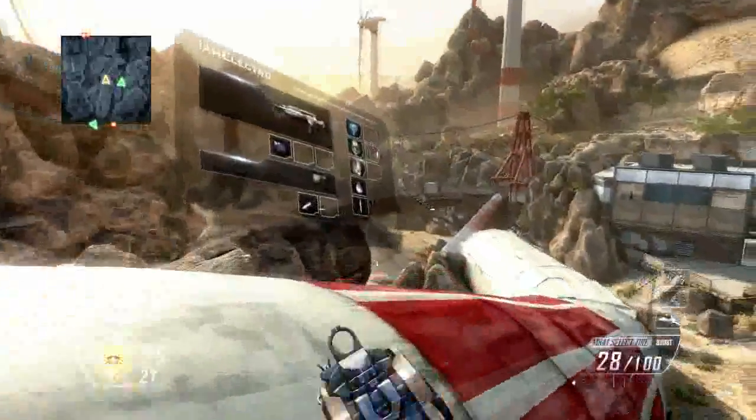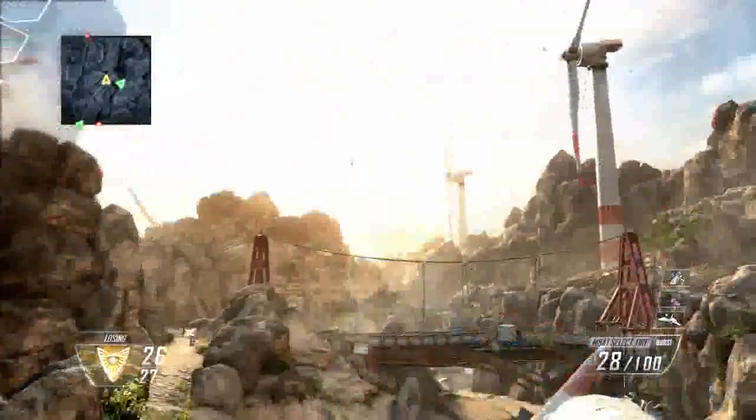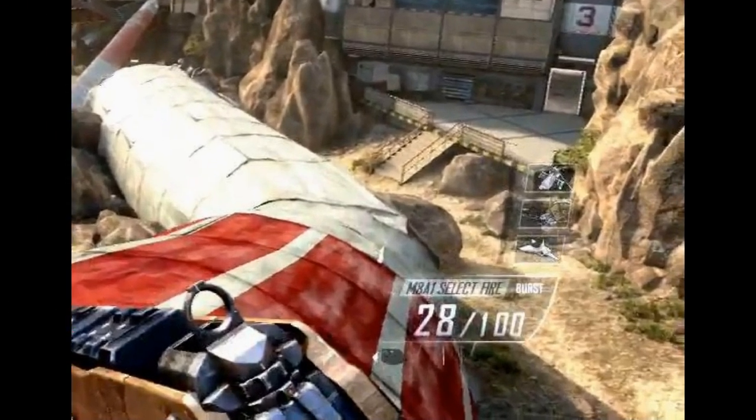We're going to start off with this little clip of the first created class. You get a little glance of the created class right here — I slowed it down just to get a really close-up view. Zooming in on the created class in the top left, the attachment I believe is select fire, because later you'll see it says the gun and select fire. Then you have your pistol, which appears to be a tactical knife, three perks I can't tell, then Semtex, and I think it's a shock charge — you only get one equipment, and if you want a second one, you have to use another point. Looking at the gun and ammo, I think it's the M8A1 select fire, selected to burst. The killstreaks look like a strafe run, and then an attack helicopter.